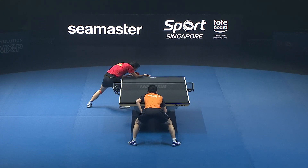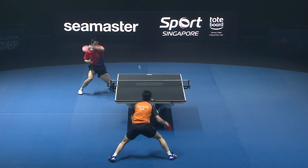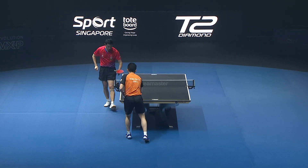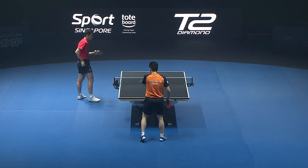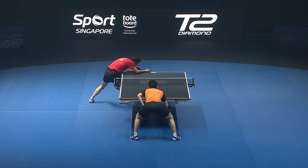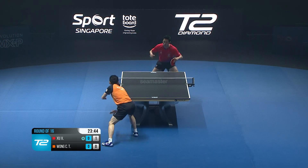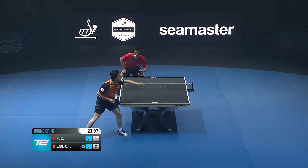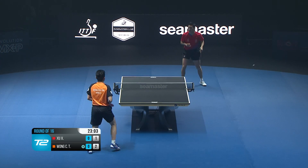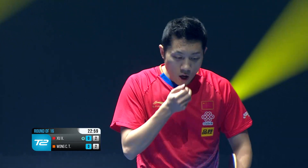Here we go - first point of the Singapore phase of T2. He's known for his aggression, Jill, isn't he? Yes, he plays with both sides at the back even though he's a pen holder. He usually reverses sides on the backhand, but you'll see he's very spinny with his forehand play. They use their forehands as much as possible, but there we see that backhand reverse shot with a pen holder.